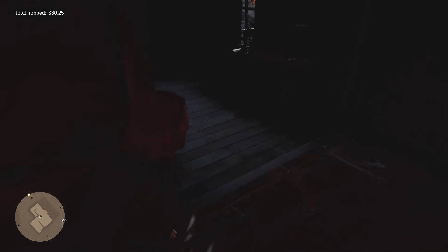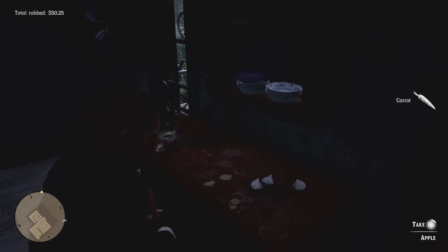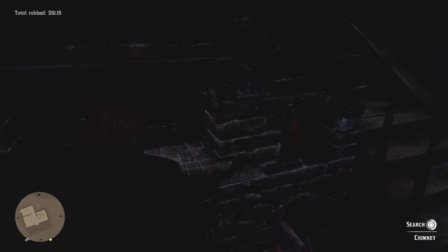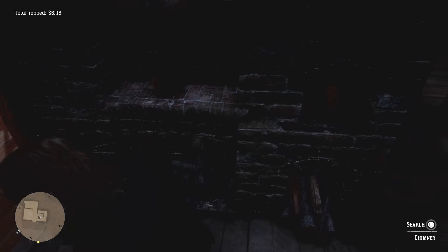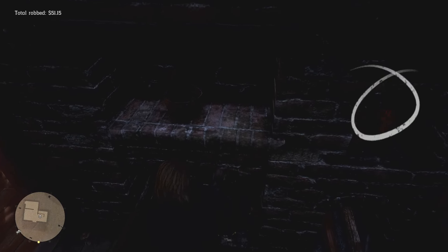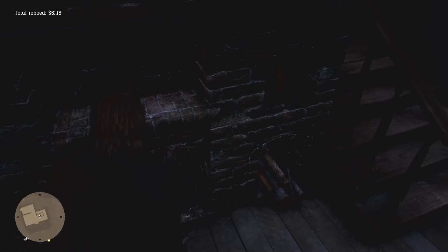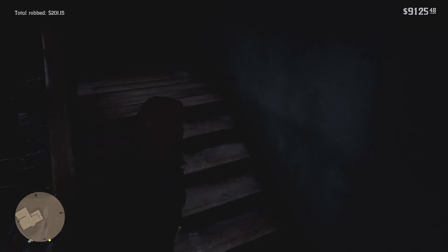Once you're done in the back bedroom, head back into the front room and we're going to head towards the stairs. Before we get there, we pass through a small kitchen where you will find a carrot and an apple on the sideboard. Be sure to discard any in your bag to ensure you can pick them up. After that, do a 180 turn and loot the money out of the chimney. Next to the chimney, there is a small alcove with another bottle of bourbon — just double check yourself to make sure it's not lootable. We can now start slowly heading up the stairs.